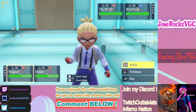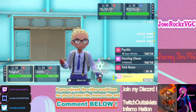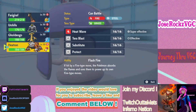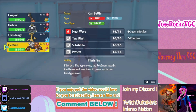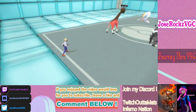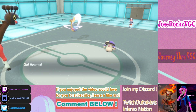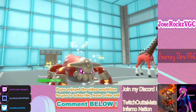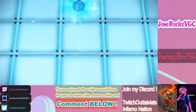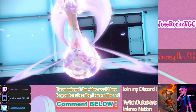Amoonguss leading here is scary — it has Rocky Helmet and can KO Urshifu. I think I might have should have gone into Gholdengo actually, because Gholdengo warps both of them and I can just Trick and then Nasty Plot. That was the perfect chance to go into Gholdengo.